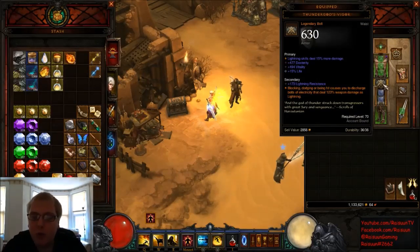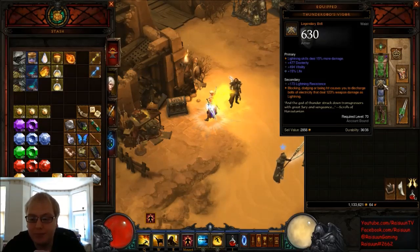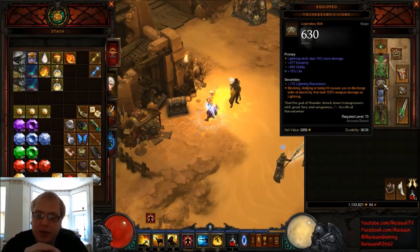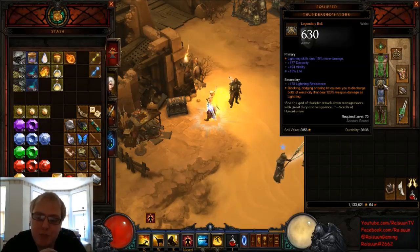For your belt, there's really only one belt you should be using as a Lightning Monk, and that's Thunder God's Vigor — it's the only belt that rolls Lightning Skill Damage. I managed to gamble this one and it came out really well. The unique proc rolls between 110% and 130% weapon damage as Lightning, and mine is near the top. It came with Lightning Skills deal 15% more damage, which is the max roll. 477 Dexterity, 494 Vitality, and I managed to roll 15% Life onto it.